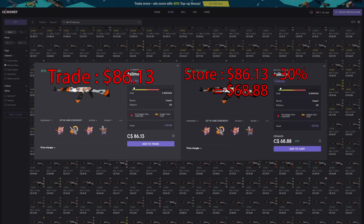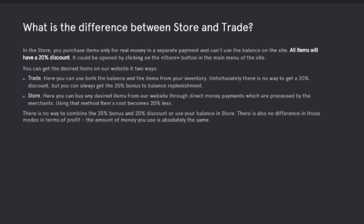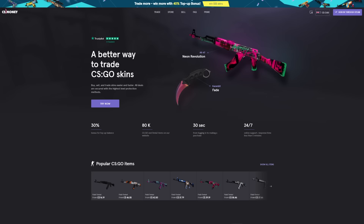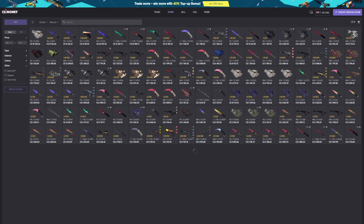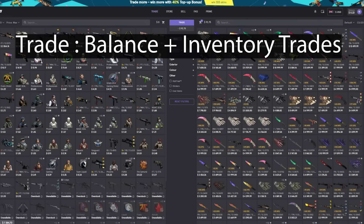In store mode you can purchase items only for real money with a separate payment that can't use the balance on the site, and it can be opened by clicking on store in the main menu. In trade mode you can use both the balance and items from your inventory, but you don't have the discount — you still have a standard 25% top-up bonus.